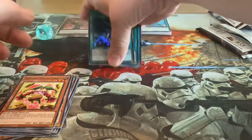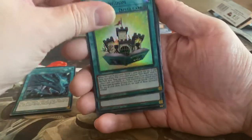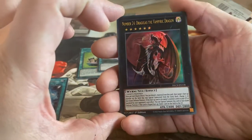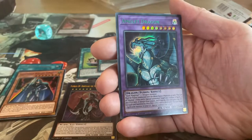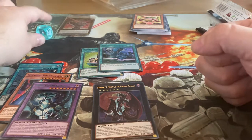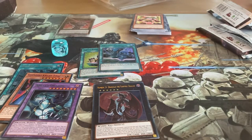So what do we have here? We have a couple of foils — the Eye of Timaeus and Toon Kingdom, so two Toon cards. Very cool. We have an XYZ Fusion, Timaeus himself, and the Amulet Dragon. Now I have no clue if any of these cards are still playable or good in any case. Here's a nice die. Thank you all for watching, I'll see you all next time. Bye bye.